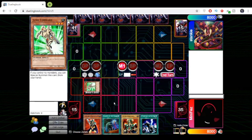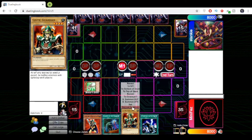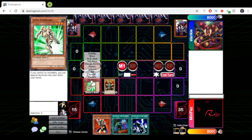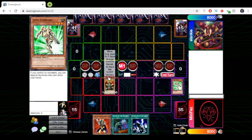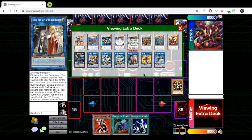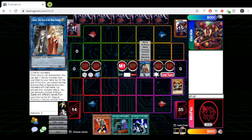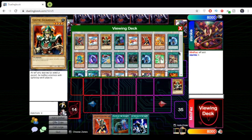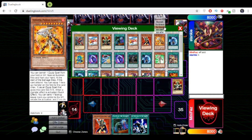All right, we summon a Jump Forward and we normal summon Celtic Guardian for the flex — easy. Now we make Assault Mode. Let's see if he has a response to that. Okay, easy. I think we'll add a Gear Freed for next turn.